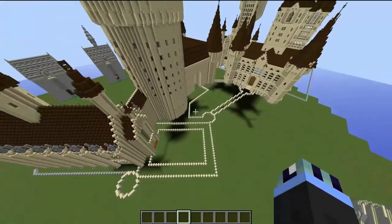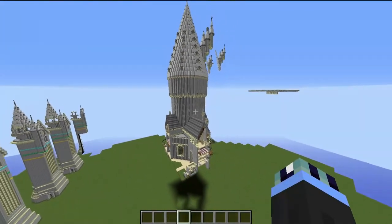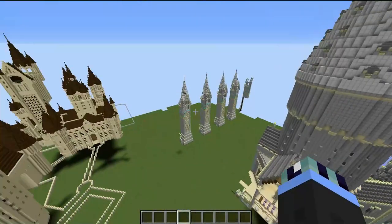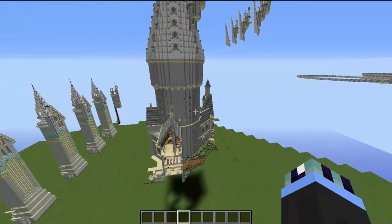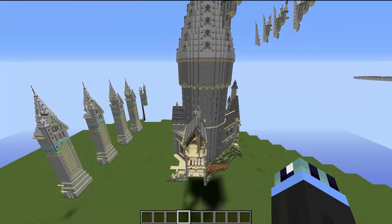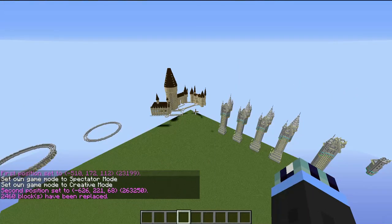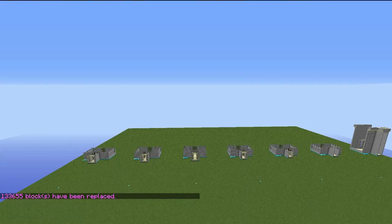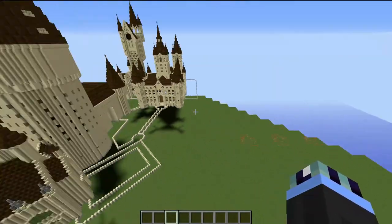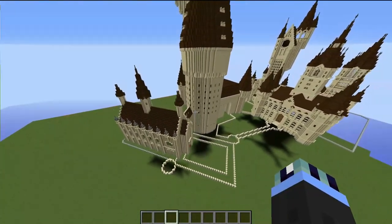The first thing I want to do is remove all of these plans I have lying around — all these step-by-step builds. While they're nice to look at, they get in the way and really do ruin the aesthetic of the videos. So let's go ahead and remove all of them, and there we go, our Hogwarts is now free from all of those obstructions. Without further ado, let's get straight into building.